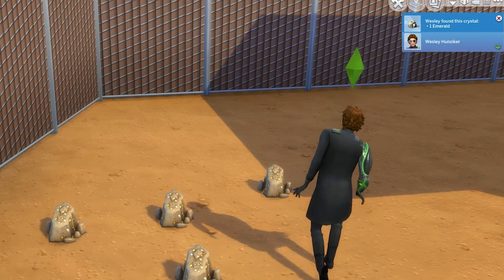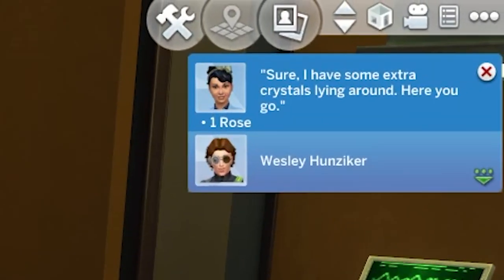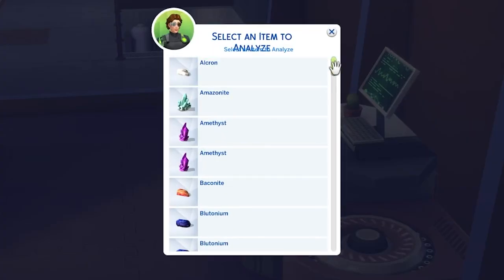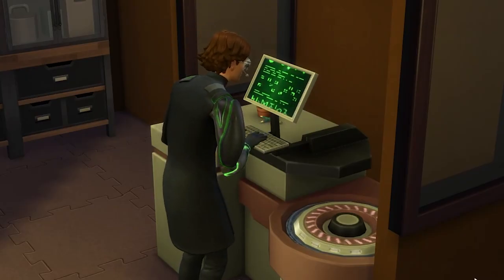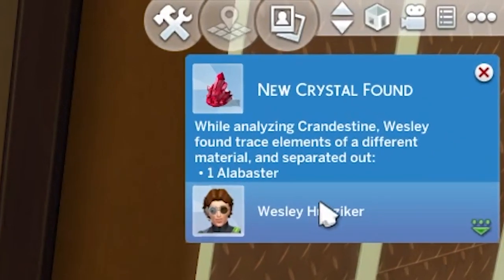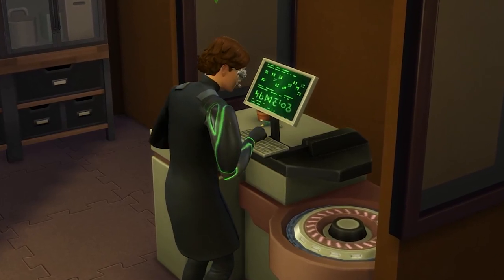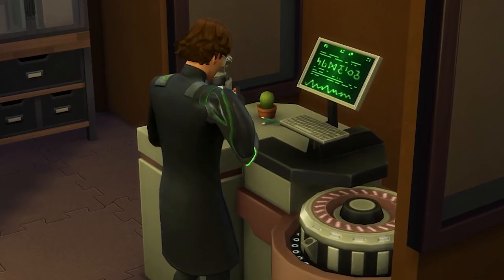You'll also be able to chat to other co-workers and ask them for a crystal, whereby they'll give you one at random. And at level 5 of the career, you can invent the cloning machine, which can help you make copies of any crystals you have already very easily. You can also analyze crystals you find on the chemical analyzer added from the pack. This will see you have a good chance to be given another random crystal without consuming the one you analyze. However, crystals can only be analyzed once each, and any crystals you gain from analyzing another crystal cannot be analyzed themselves.